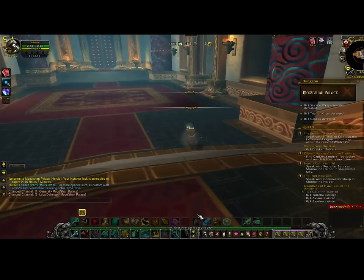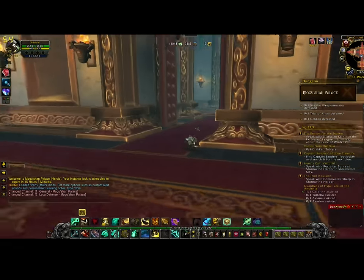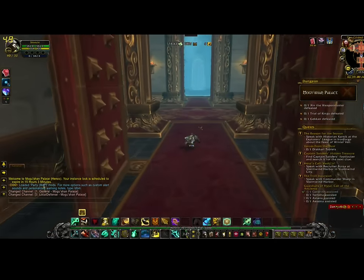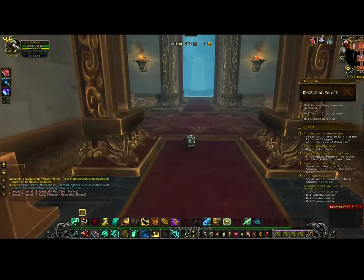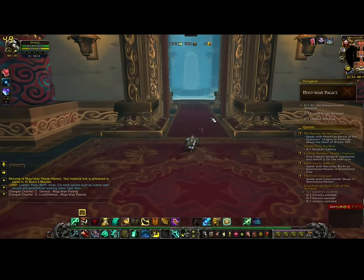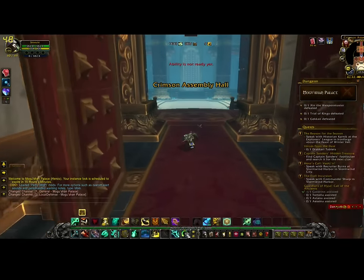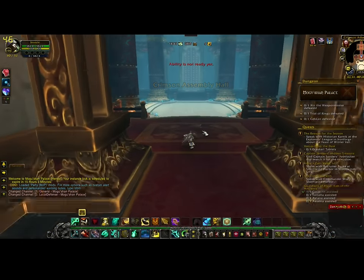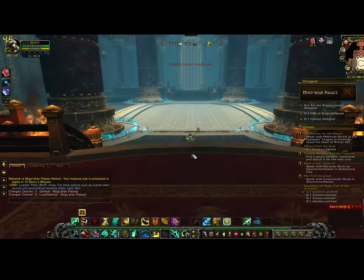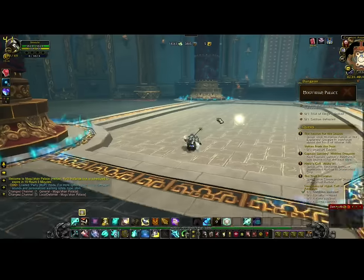I've already cleared out the opening part, but if this is your first time here you'll just have to run through and battle a couple of guys — not a problem, blitz through them. You'll come up to the Trial of Kings. This goes really quick; you don't have to do much. Pop your ox statue and let it do the aggro work for you, kill the guys, rinse and repeat.